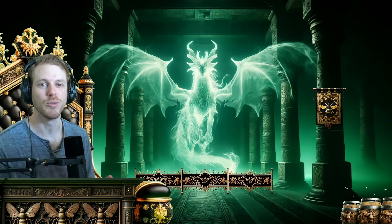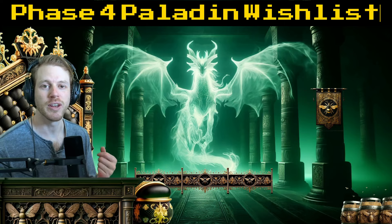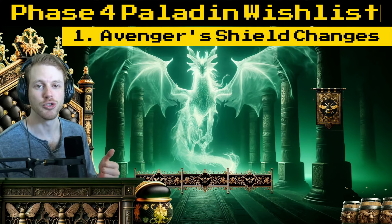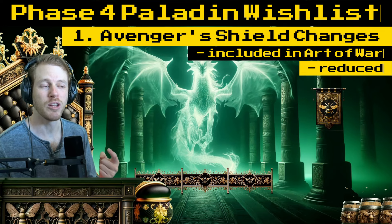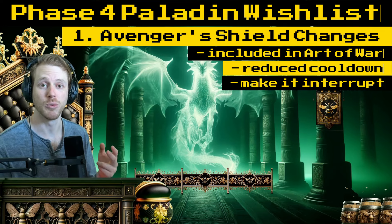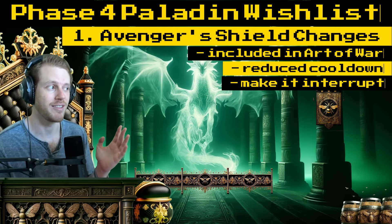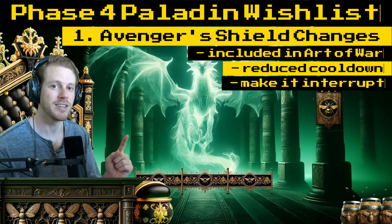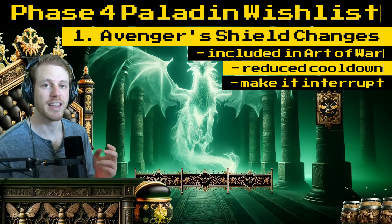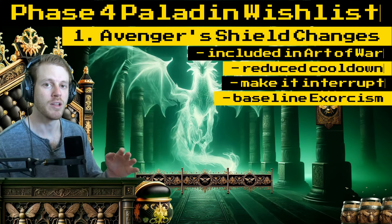Which leads to the Phase 4 wish list for paladins. We're starting out with our favorite spell, Avenger's Shield. Different ways that we can help Avenger's Shield include including it in the Art of War gameplay, reducing its cooldown, or giving it an interrupt so we don't just completely waste Rebuke since no one's using it ever. Or, something kind of adjacent that one of my guildies recommended: make Exorcist baseline, so you can just cast Exorcism on anyone, and that would free up the spot.